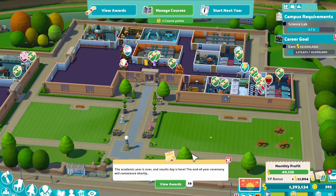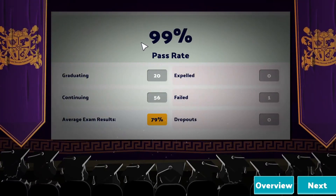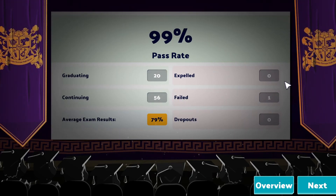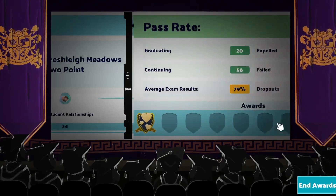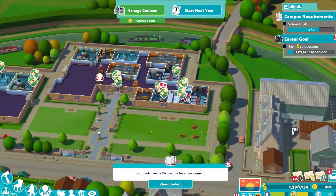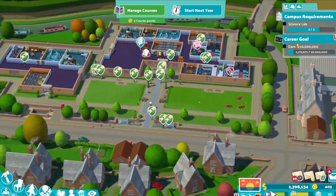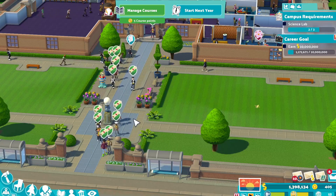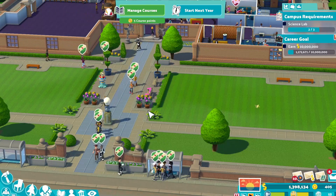Here we are - the end of the year. Let's view our world at the end of year four. Oh no, only 99% - somebody failed right at the end! Oh well. We did pretty well - more student relationships has gone up, 99% as we know. We only got one award that time, but it wasn't too bad. We have finished! As everybody who's graduated runs away from this campus, we are gonna leave it there and carry on next time with a new map in episode 5.